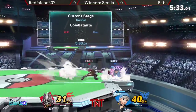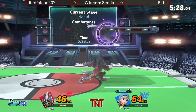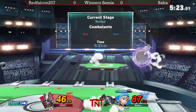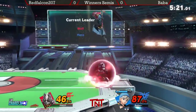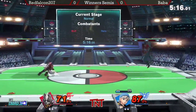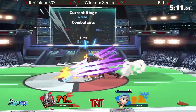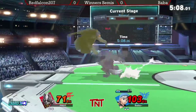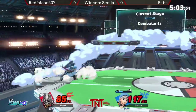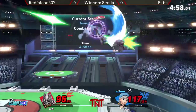Red Falcon is just gonna go in. He had the air dodge read but just misspaced the F-smash, slow whiff coming out. No punish on the dash attack into shield there. Good air dodge by Red Falcon. Baba low on MP now, but he's definitely going to have enough to recover if he needs to. I find it interesting that underneath... never mind.